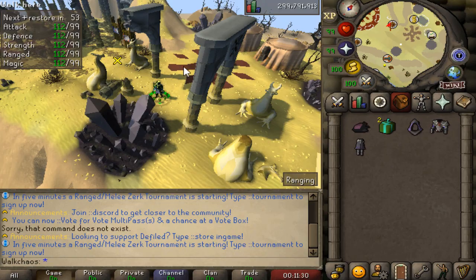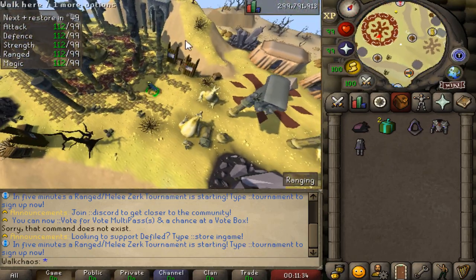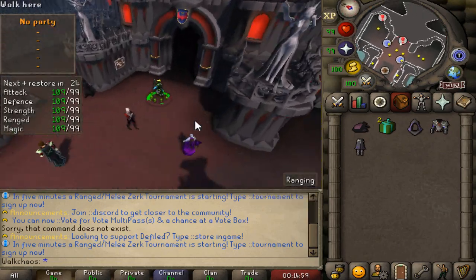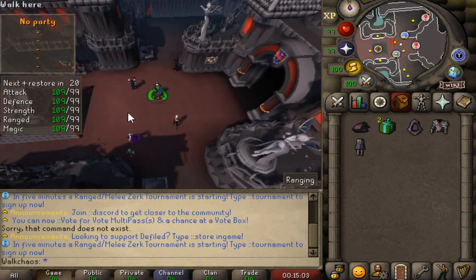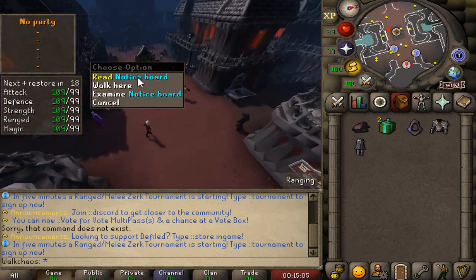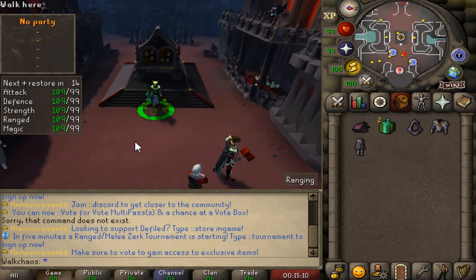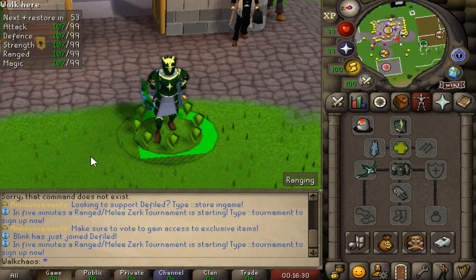If you type ::rates you'll teleport to COGs as well, which I didn't see on the minigames teleport - but that's how you get into COGs. Here is the TOB lobby, looks very very clean. Both raids are included on Default that you guys will be able to grind.